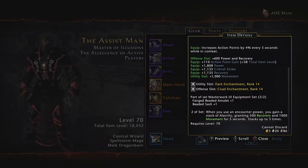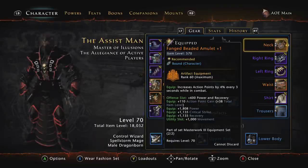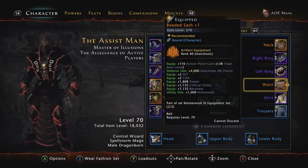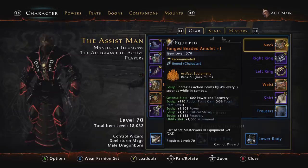The set bonus says: when you use an encounter power, you gain a stack of Alacrity granting 500 recovery and 1000 movement for 5 seconds, stacking up to three times. Since we're always using encounter powers, we'll always have an additional 1500 recovery and 3000 movement. Also, by using this set, I had so much more critical strike that I was able to take critical strike out of other slots and put more recovery in, making my recovery even higher. So for neck and waist, I use the Fanged Beaded Amulet plus one and the Beaded Sash plus one — but you can still use the Demogorgon set if you want.